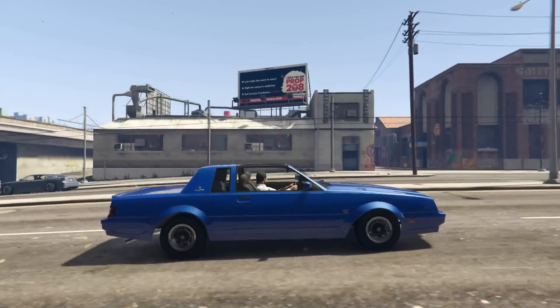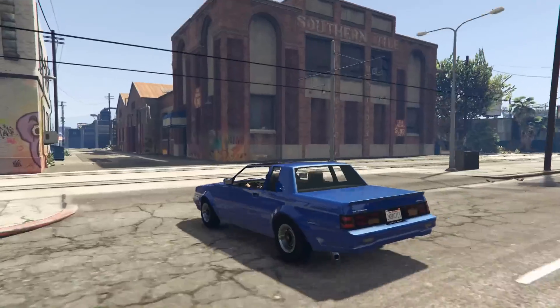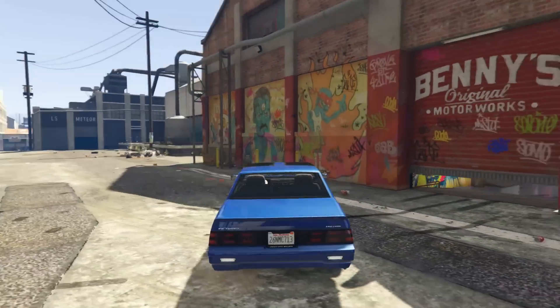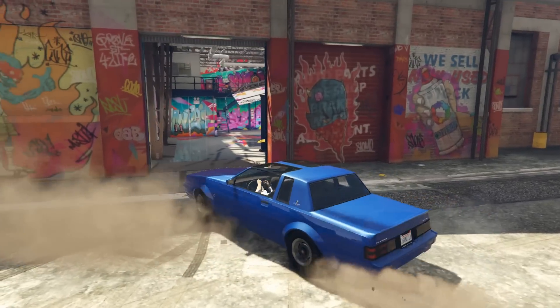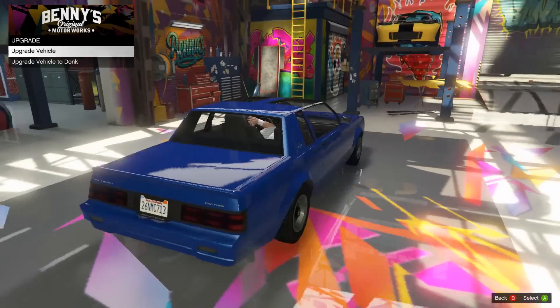Today we have a very awesome car - this is the Faction of course, we've pimped out before in Benny's, but this time, with the new update we just got the other day, the second low-rise update, we have the Faction Donk upgrade on - you'll see it here in a sec. This thing's absolutely insane, oh my god.